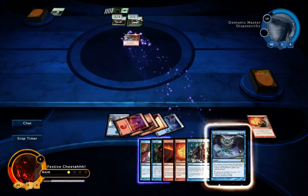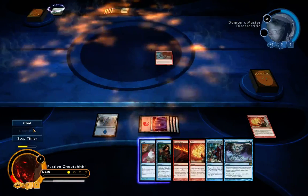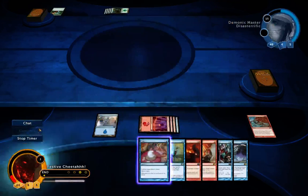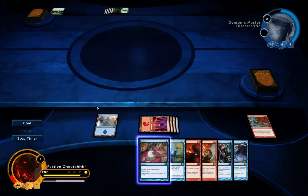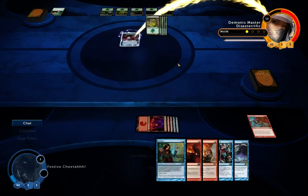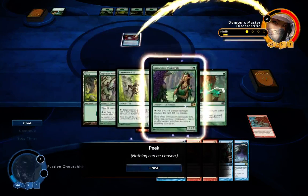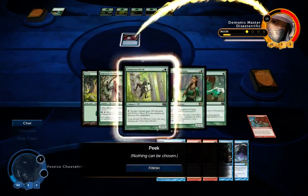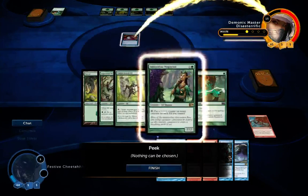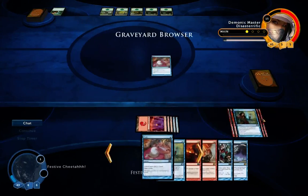I'm just going to use Sulfurous Blast here to take out both of those creatures. I'll be on three life so it'll be tough from there, but I think I have to do that. He gets the Rancor back, so I know one of the cards in hand is Rancor — but I'm going to use Peek. So he's got Forest, Imperious Perfect, Timberwatch, Immaculate Magistrate, and Rancor. These are the three Elves I probably fear most as Dodge and Burn. At least I know what he's holding.